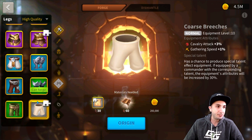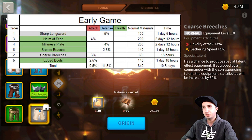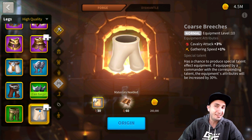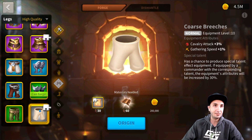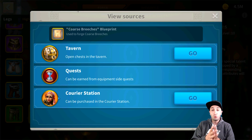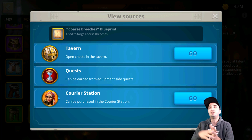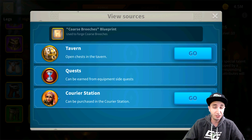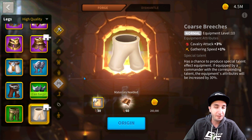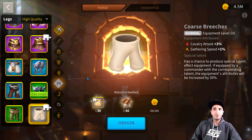The second recommendation to forge in this set is the Course Breachers. It requires 60 Leather and takes 18 hours to craft enough leather to make it. The blueprints are available pretty much anywhere — from initial quests you get blueprints, then you combine them, get more from the Tavern, and you can buy them from the courier station for resources. It's a very useful 3% cavalry attack piece of equipment that takes only 18 hours to craft.